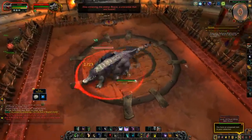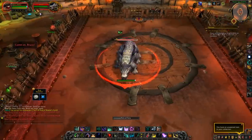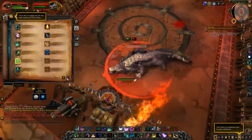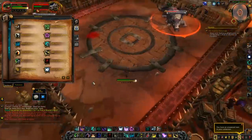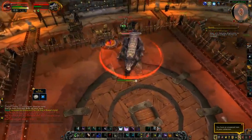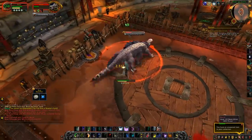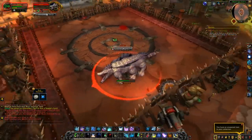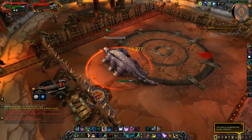The first fight is rank 1 and the first fight of rank 1 is Bruce. Very easy fight — when he's doing his chomp, move out of the front of him and you won't die. Even if you're a little slow you can take one hit, but there's no reason you should. Just move to his side or back and you'll take no damage from that ability. That's all he does — just kill him down.